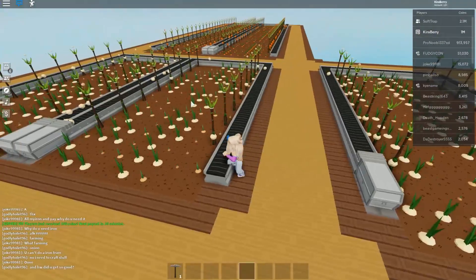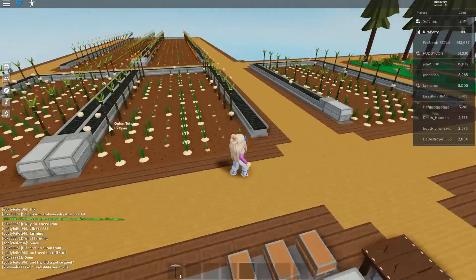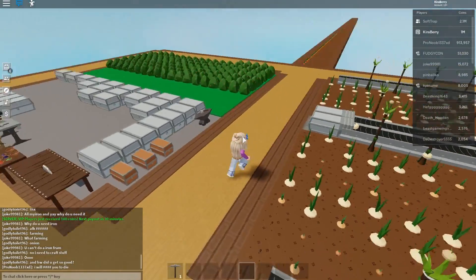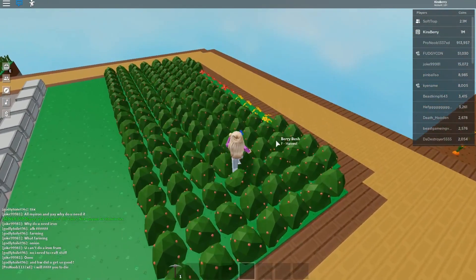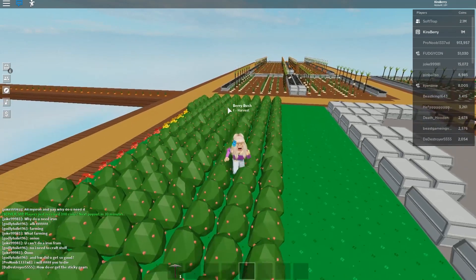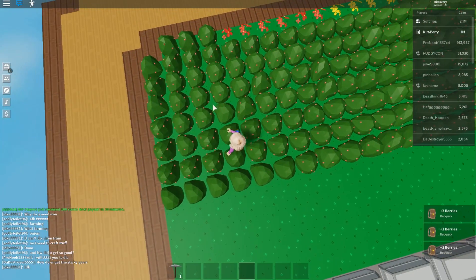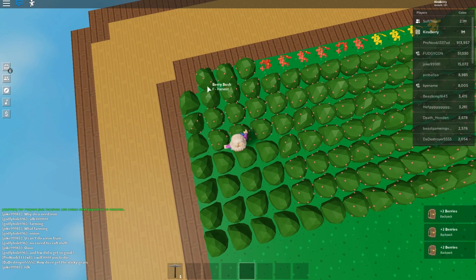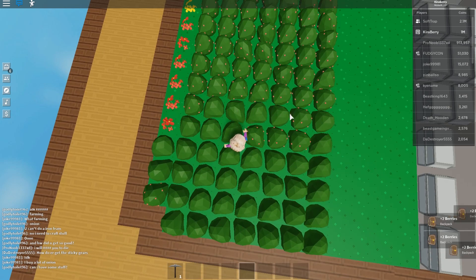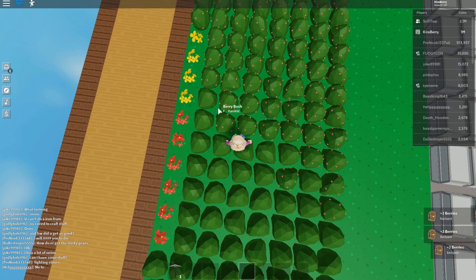I used to have just these three farms as carrots and then that over there as onions. But now I have branched out to make this all onions because onions are still a good profit in the end. It's good to have both farms if you can. We're going to turn down the graphics quality because of the lag. We also have the berries. Carrots sell for 25, onions for 35, and berries here sell for 30. But the thing is you can't buy berry seeds — which makes them a lot more rare — because you actually have to collect these crops to get the berry seeds. I keep getting at least one to two berry seeds per harvest, so I keep expanding it very, very fast.